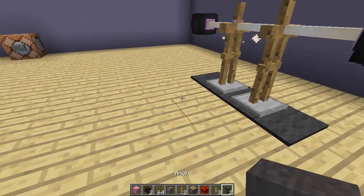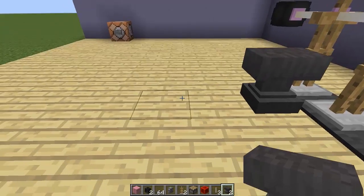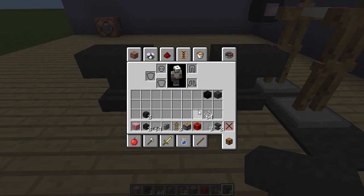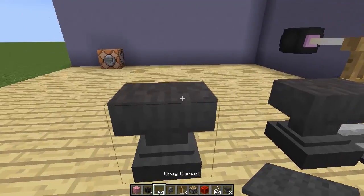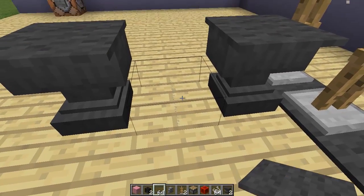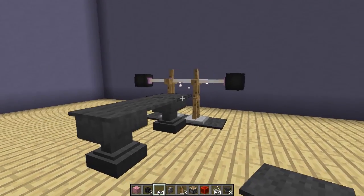The last thing we need to do is grab our anvils, place one anvil there and another one there, then grab our string and place it in the middle of the two anvils. Then get your carpet and place it on top of each anvil and on top of the string as well.